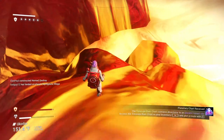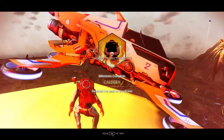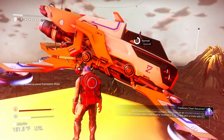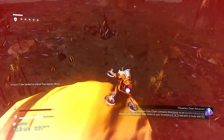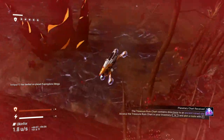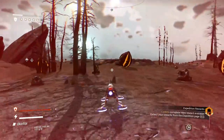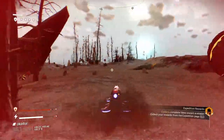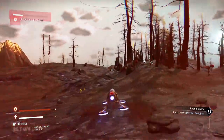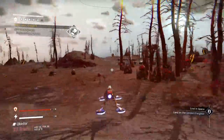Go down the slope until you get extreme heat damage again — right there — then go up. Hit it! There we go — notice I took some damage. Now we just want to head straight down the slope by the fastest means possible and get out of here. Aim for your ship, and we'll gather up some resources as we go.